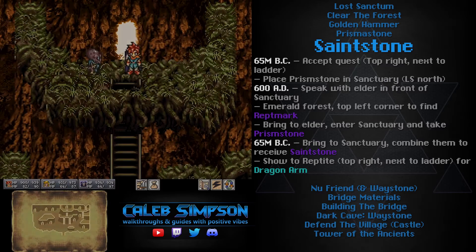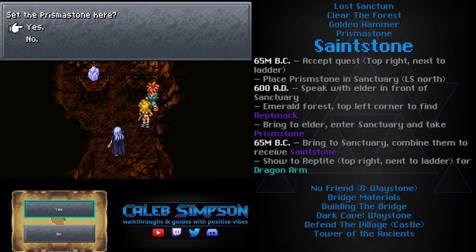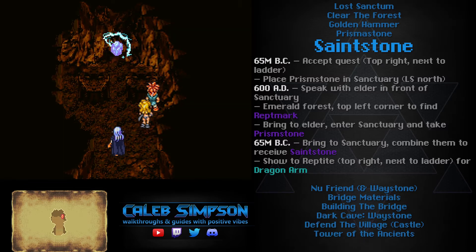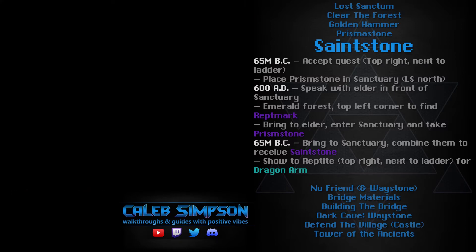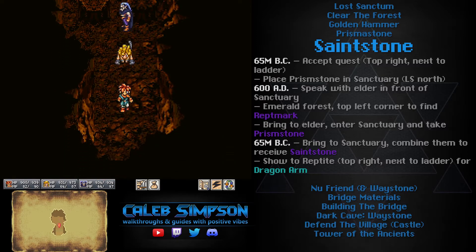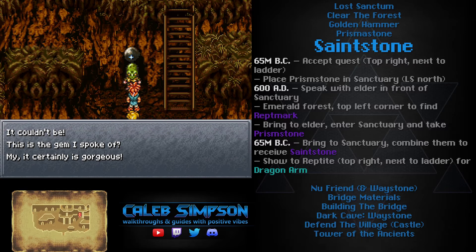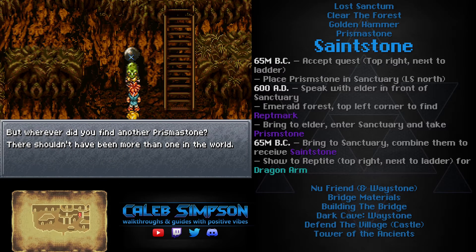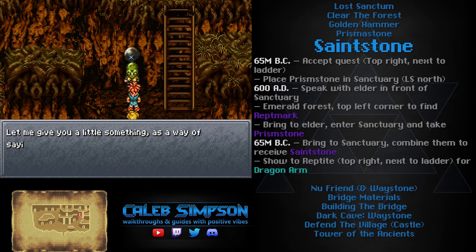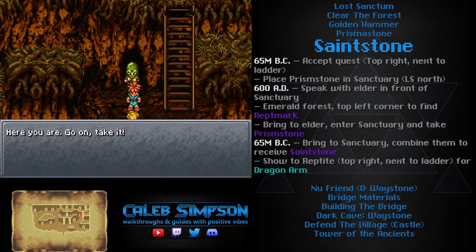We go into the Sanctuary, take the Prism Stone from the future, and return to the past with it — which feels a bit off, since the Elder was reluctant to trust us and we just took their sacred stone. The time travel logic here is also questionable: if we have the Prism Stone from the future, that means the past stone can't be destroyed, otherwise the future one wouldn't exist — so how do two stones merge into one? The whole theme of this walkthrough is that this game occasionally just spits in the face of causality. It's a little too much — where does the mass for the new item even come from?